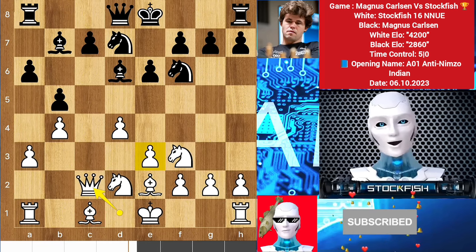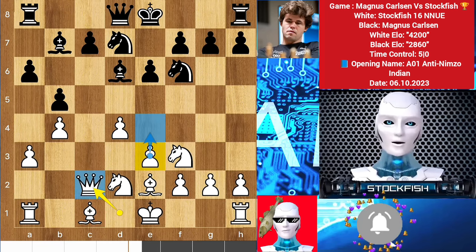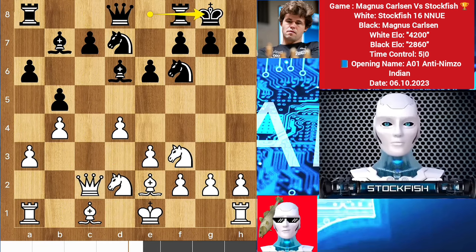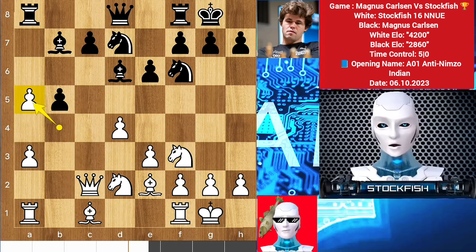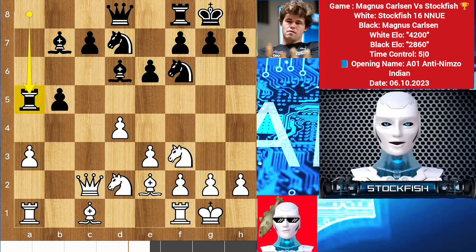Knight here, queen c2 threatening to play e4 with the support of the queen. Magnus played castle, castle. A5 by him — bishop takes the pawn isn't good because after pawn takes, takes, white may lose the rook. So I played b takes a5, rook takes a5. Magnus gets the half-open file but it's totally fine for me.